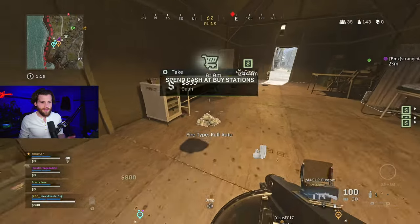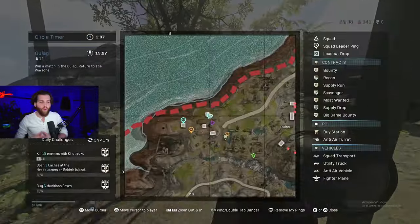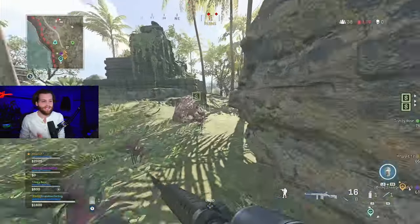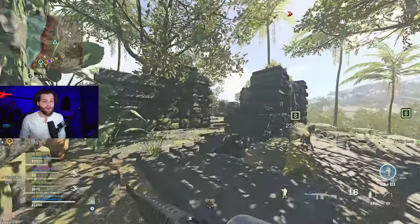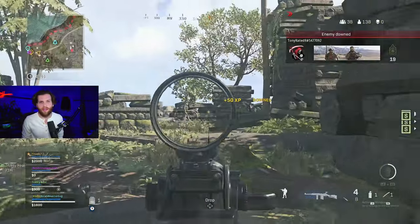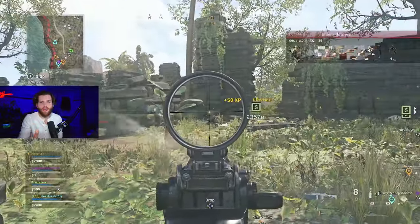I found a couple boxes in these back tents, and it's not a bad idea to land back here — it could be a decent play if you get lucky with loot. But do we want to rely on luck in Caldera, where all the ground loot is pretty much terrible besides a few guns? You need the best possible chance to get good guns. I actually found a decent BAR — the ground loot BAR kind of hits if you hit your shots. I dropped two or three enemies here, put them on skates, hiding around corners. If you play your angles and hold sight lines, you can win almost any fight with a BAR.